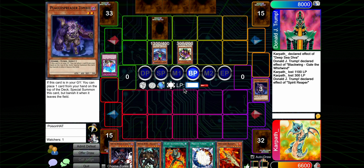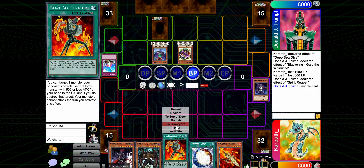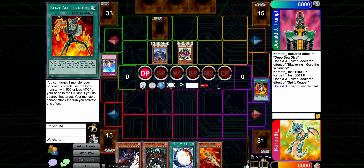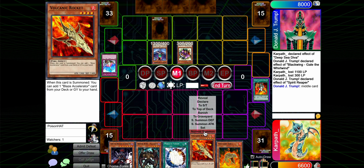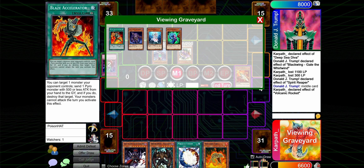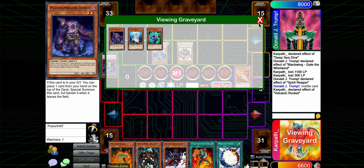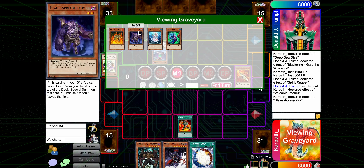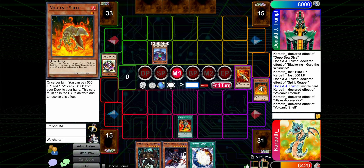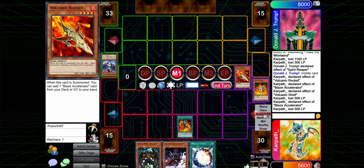We're going to take 11. I think we're going to hold the Gores here. Come on, hit Mali. Middle card - Blaze Accelerator. Draw. That's a reasonable draw, I'm a fan of this. We get Bottomless to whatever, we get this to our hand. We can't make Brio now, but we can still just kill this whole field. Which is what we're going to do.